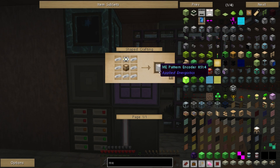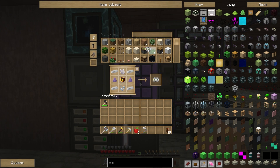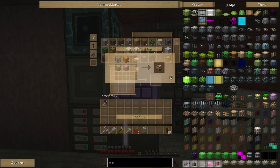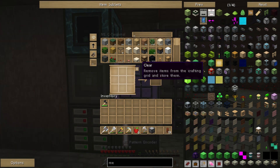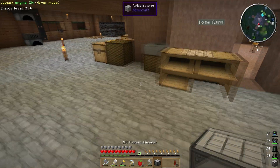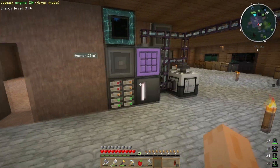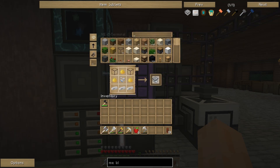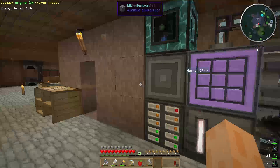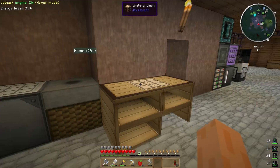So we're in the middle of making the pattern encoder. I'm missing a conversion matrix and a crafting table — that's actually what's needed to make the ME pattern encoder. This is an unpowered structure so you can just plop it down, say there for example. What we need to make next is some ME blank patterns — fairly straightforward, make five just to get going.